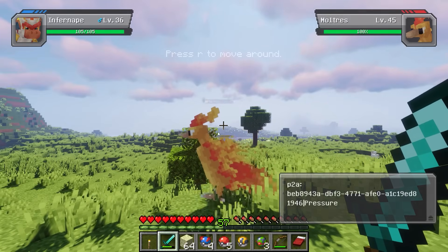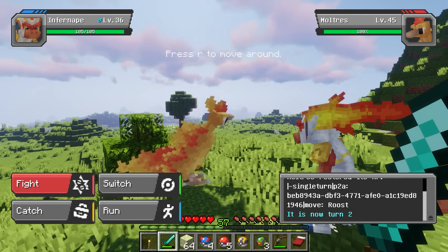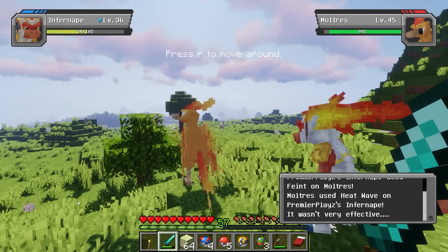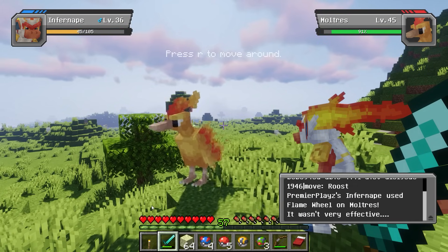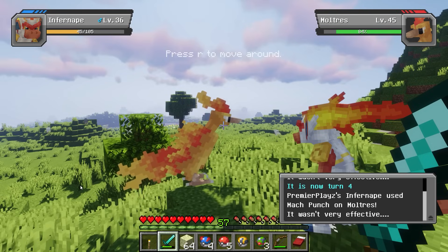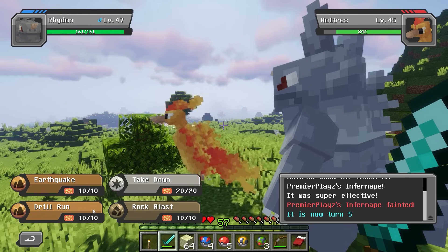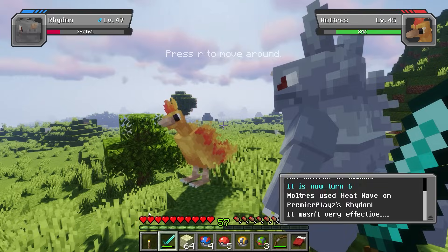It was not easy. After searching far and wide, I finally found a Moltres at level 45 — a good chance I could catch it. But after throwing out Infernape, it got wiped out. I then threw out Rhydon and he one-hit the Moltres. I had to move on to the second legendary bird.